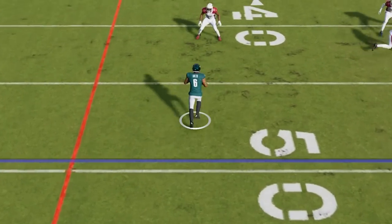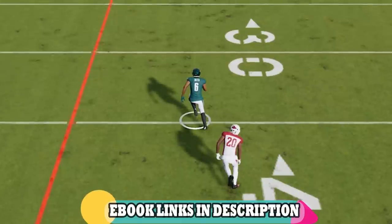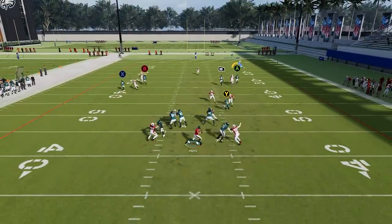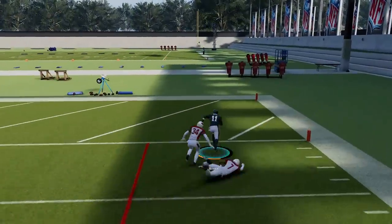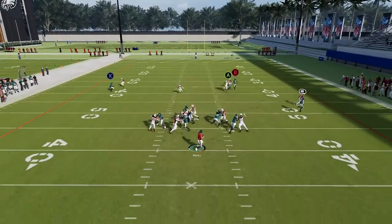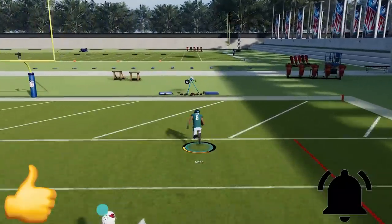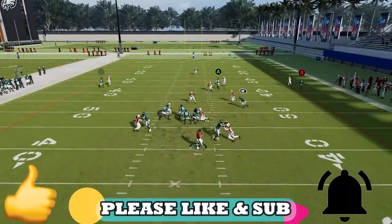The plays I'm going to show you today can be found in 3 different offensive playbooks: the New Orleans Saints, the Miami Dolphins, and the Green Bay Packers. All 3 of these offensive playbooks have full breakdowns and ebooks in the description if you want to add more plays to your offense. I'll also tell you all the playbooks that have these particular plays. If you want to see more videos like this, make sure to subscribe and hit the like button.